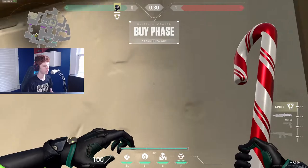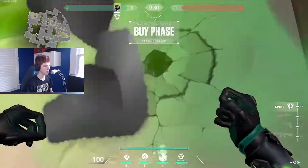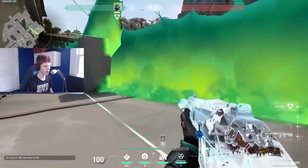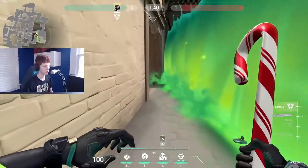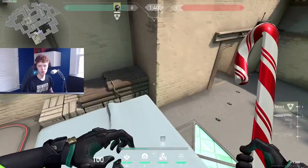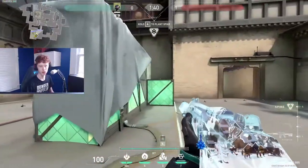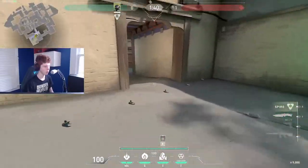My default on attack, if we have another smoker, is to do the wall like this — you put it right on top of the middle box on site. It covers logs and a good amount of the CT area, so you can time putting this wall down with your other smoker smoking CT and garage. The only problem is it gives defenders decent map control on C, so communicate with your team to fight people in logs right when the wall goes down.